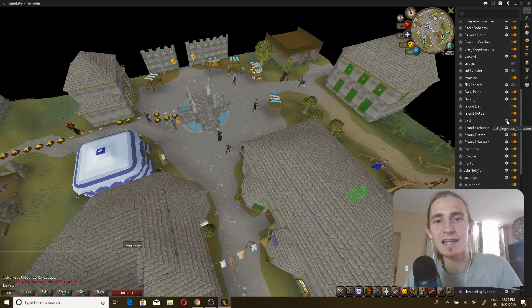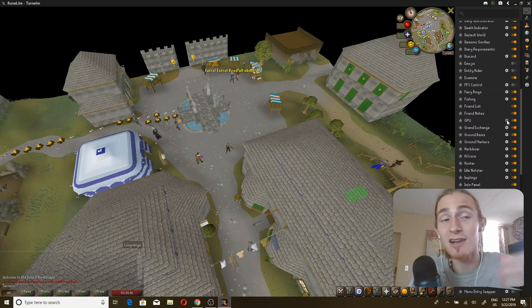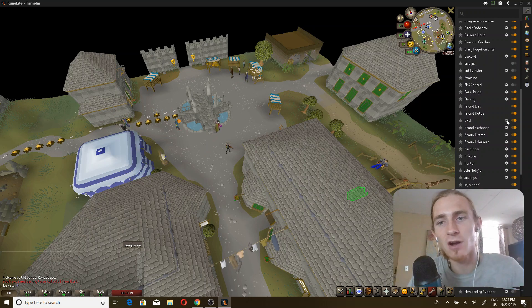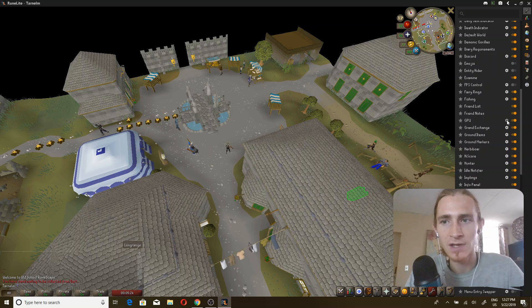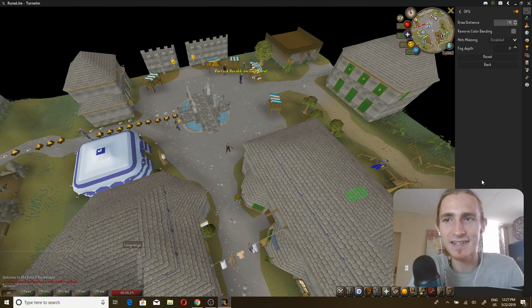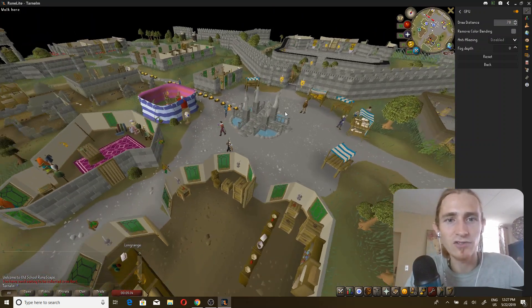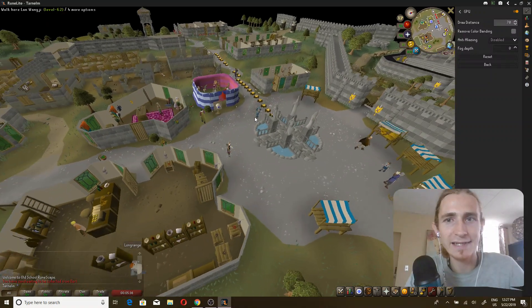It's relevant that you understand that one of the benefits of RuneLite is that it makes RuneScape run on your graphics card instead of on your CPU. This is going to make it smoother in most situations. So click on the cog here, and then at the draw distance, you can set it to 70 at the highest — and look at that.